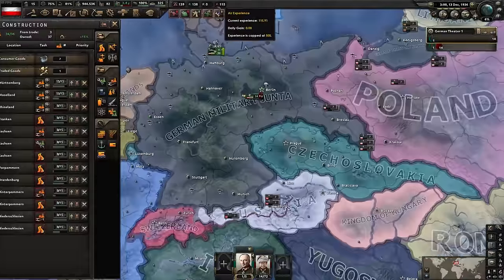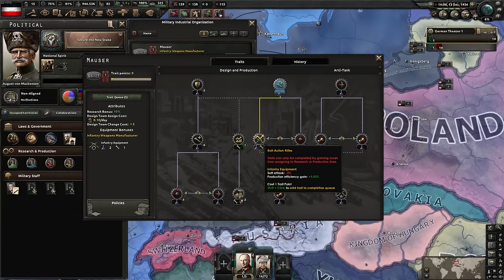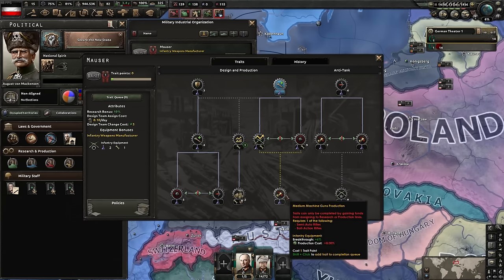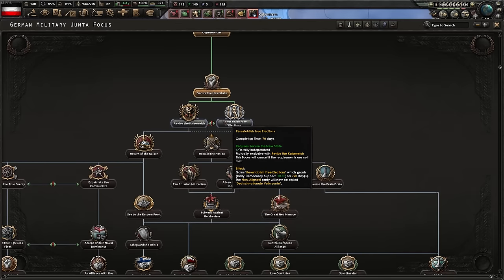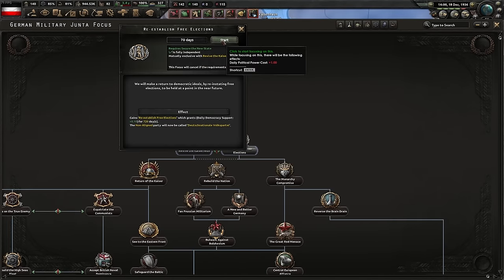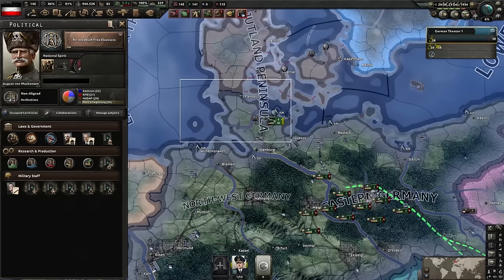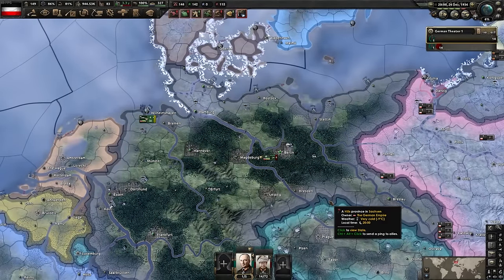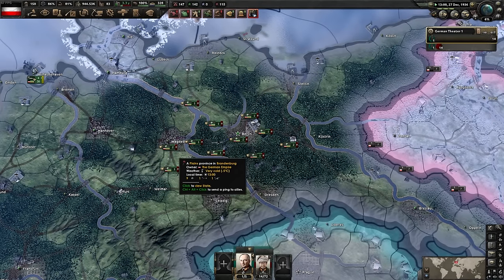Dispersed Industry is done - queue more civilian factories, prioritizing the ones already partially built at the top. A mayo unlocks a new trait - I queue: soft attack, production bonuses, focusing on the ones that cost more and pay back more long term. It's a quantity versus quality decision. We've secured the new state; now we choose between the monarchy path and the democratic path. I'm going democratic just to do something different.